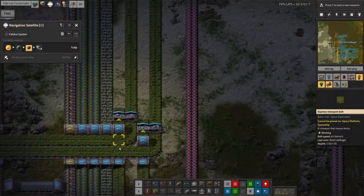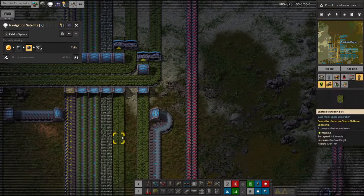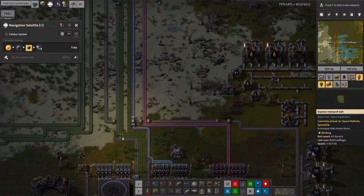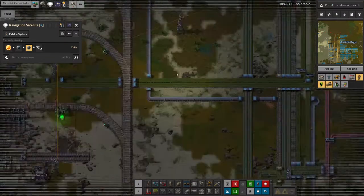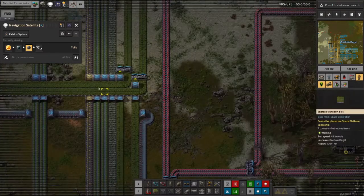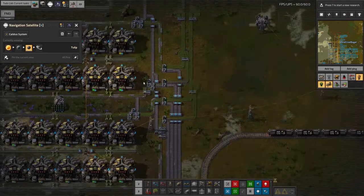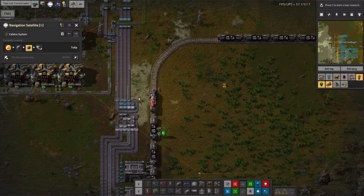Now we're making the vitalic acid again, we are starting to use the Vita Melange from the core mining process. Again, that's prioritised over the stuff that comes in by train because it's free, and the stuff that comes in by train theoretically can run out but it's there available if necessary.